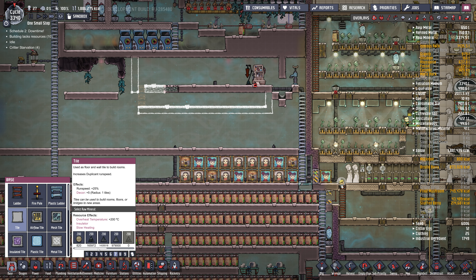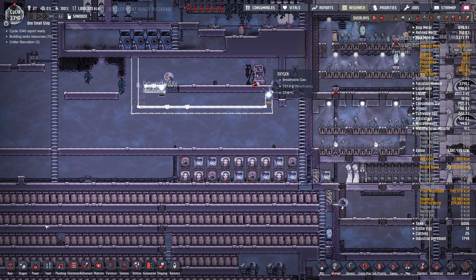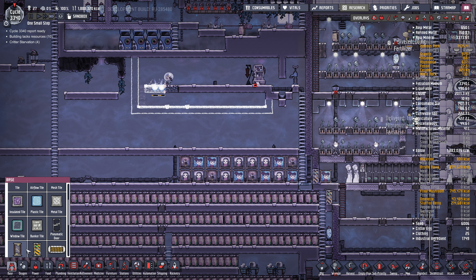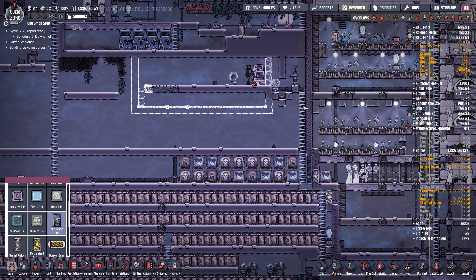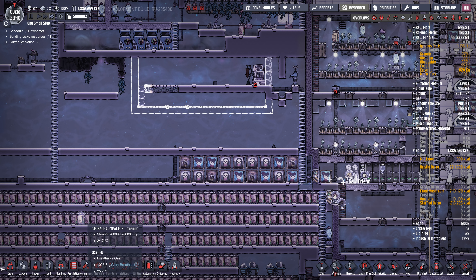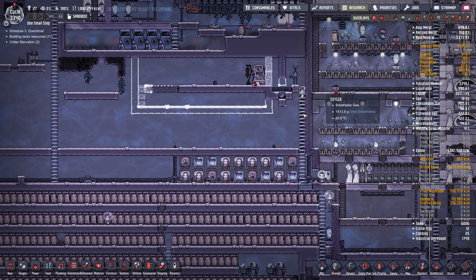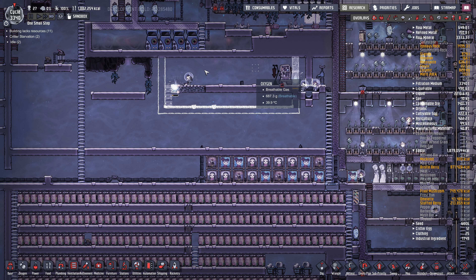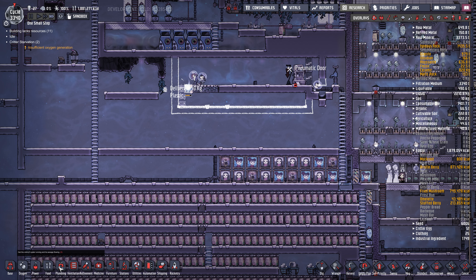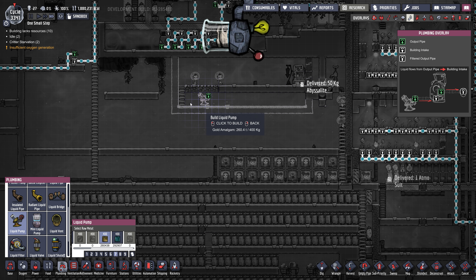Get some ladders in here so they can get down and build this. This actually has to be a room, so I'll put in a mesh pneumatic door — put a couple in. Slicksters will go here; I'll probably need a double-sized room. And I'm going to need to pump this out eventually, so I'll put a liquid pump in there.